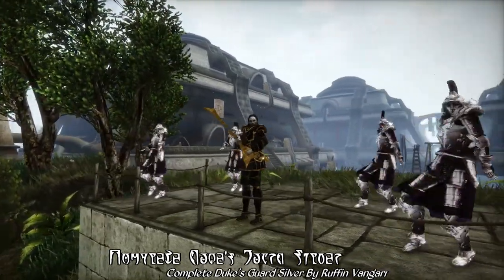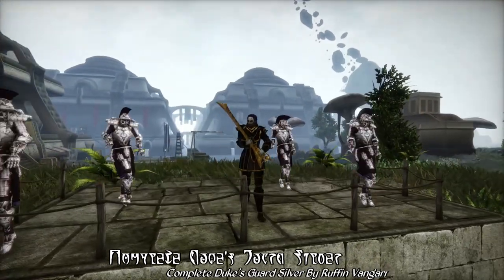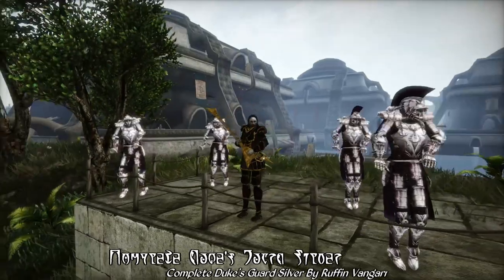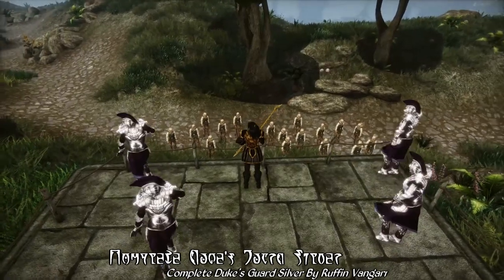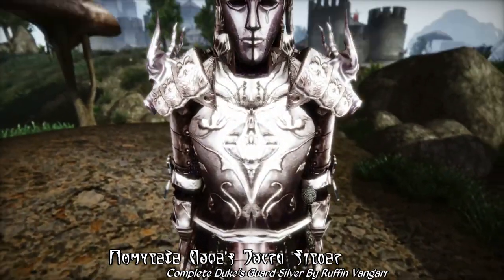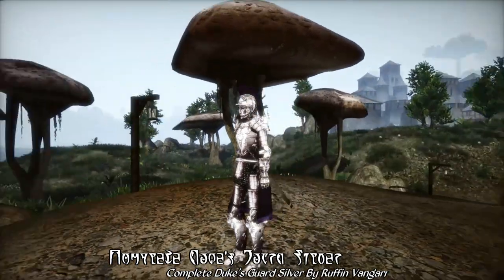So, if you'd like to join the Duke's entourage, you better check out today's Mod of the Day, because today we're showcasing the complete Duke's Guard Silver Armour by Ruffin Vanguard. As the name of this mod rather implies, this does complete the rather incomplete vanilla armour set — the Duke's Guard armour — which only had a chest piece and a helm in the vanilla game.